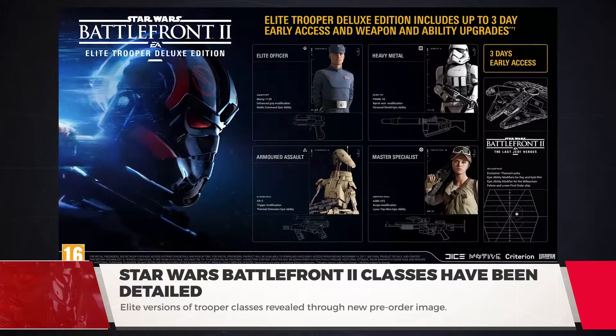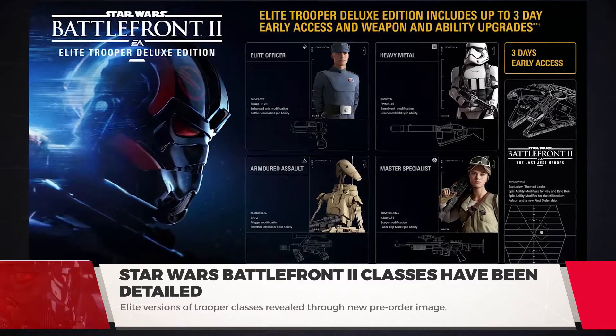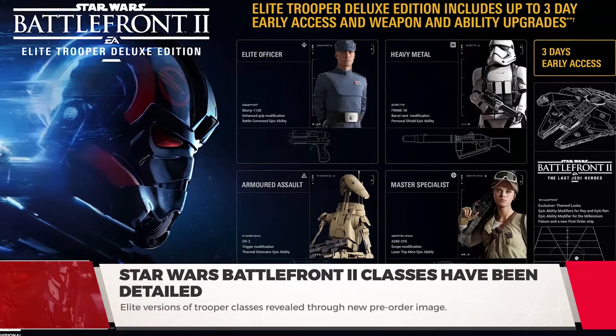The image names the upgraded versions of each Trooper class: Elite Officer, Heavy Metal, Armored Assault, and Master Specialist. Keep in mind that this is based on a European edition, so the names may change based on your region.